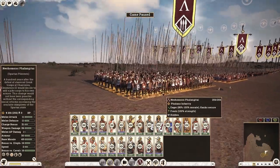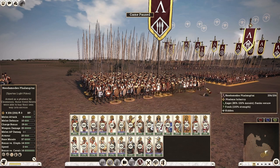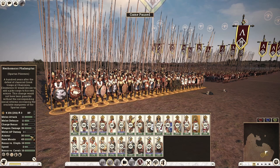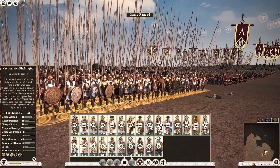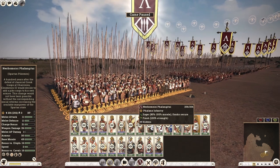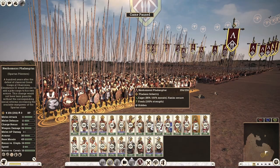Moving on to the Spartan Pikemen — these guys are actually really good and they unlock during the Thurios reforms like the Nea Demodes pikemen. They are actually better than Bronze Shield Pikemen in that they have a better weapon entry, giving melee attack and melee defense of 11. Keep in mind this will increase because as Sparta, each and every single unit gets by default a faction buff of plus two experience, meaning Sparta is a notch above all infantry units as a baseline — two veteran ranks increase melee attack and melee defense by one each.